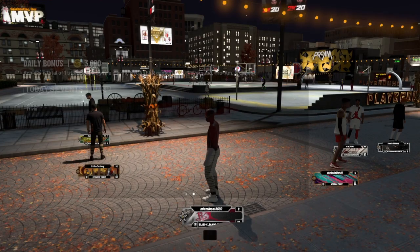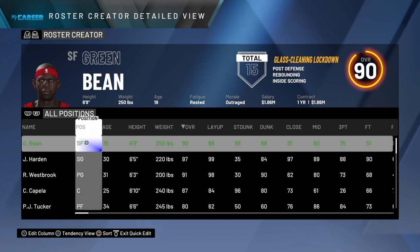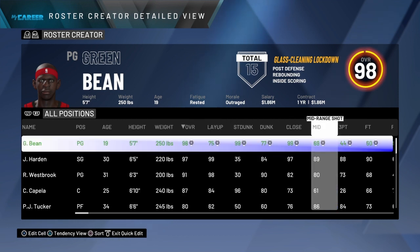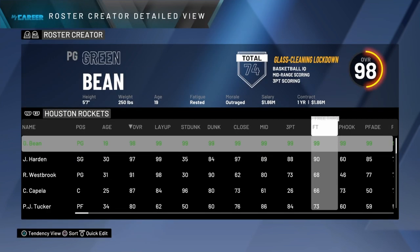So as you can see, I'm in the park with it. Now you want to go to Stats, just like before, quick edit, edit any. I'm going to make me a point guard so you can see this works. Point guard, 6'5", 7. Upgrade anything — you can upgrade anything you want. You can put all this to 99 if you want. It don't matter, put all badges Hall of Fame. Save.